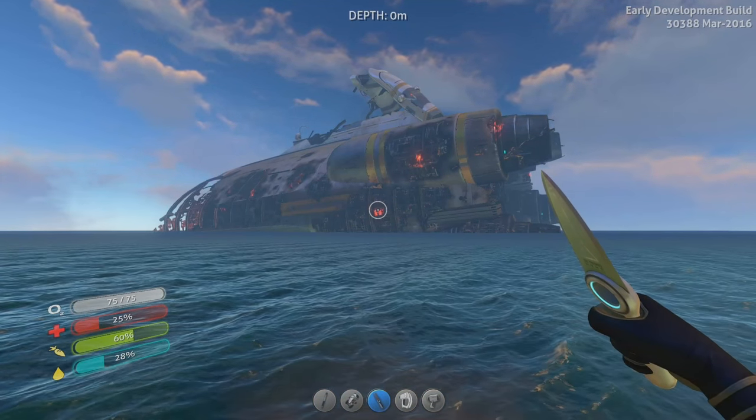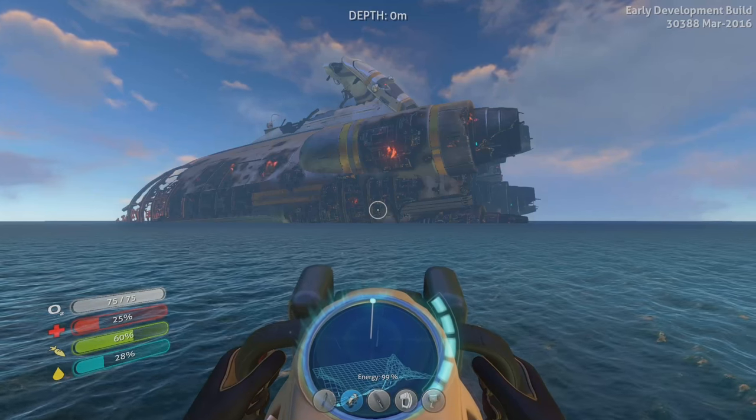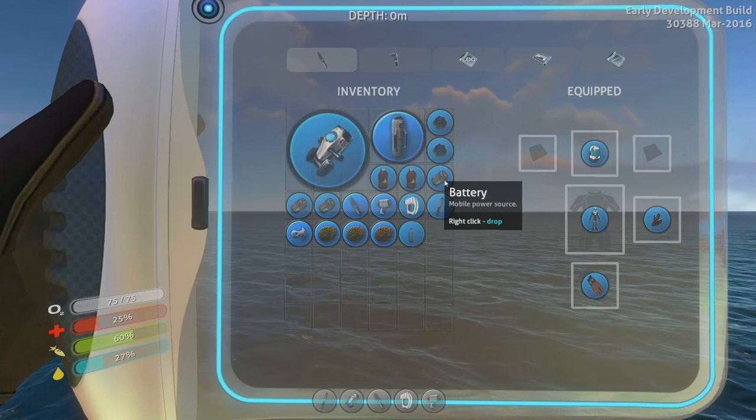Welcome back everybody to some more Subnautica. Last episode we got our Seaglide. We went out and found the fragment, scanned it, unlocked the blueprint, and then built it. And we have a few backup batteries as well, because we're going to need it — we're going to have to explore to find more stuff.